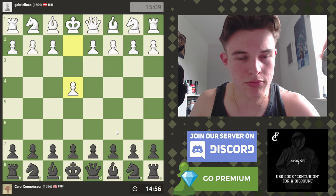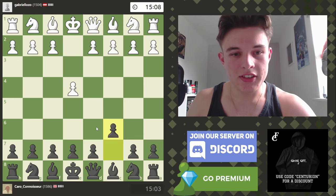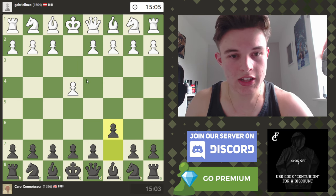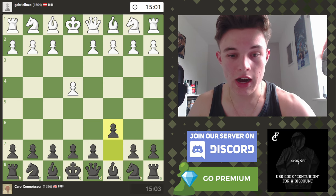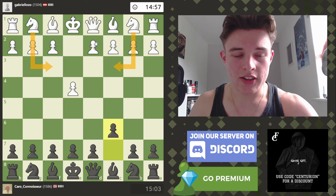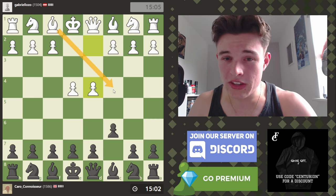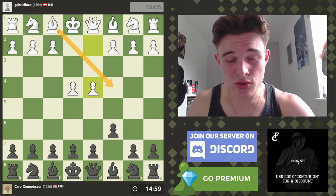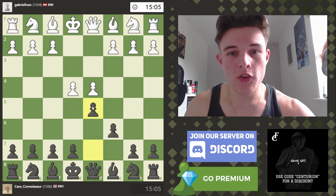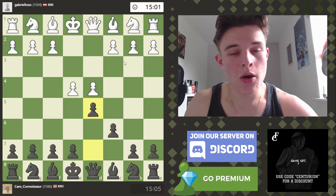We are facing Gabriel Ozo from Austria. We're going to play c6 of course — we play c6 against anything — but fortunately my opponent has gone e4, so we're going to get a proper Karo. My opponent can play a lot of different moves here: Nf3, Nc3, d4, f4, or Bc4 which is called the hillbilly attack. My opponent goes for the main line with d4, and of course we're going to go d5.